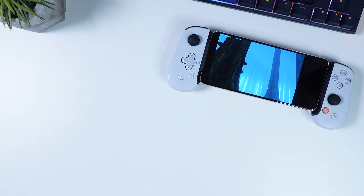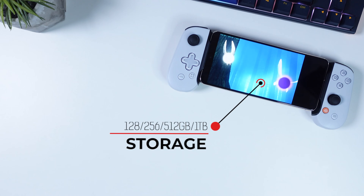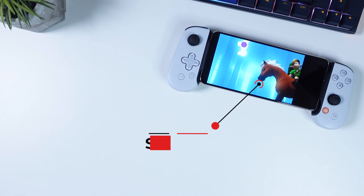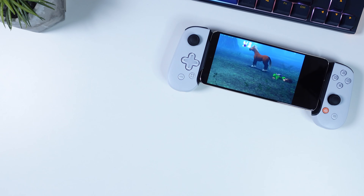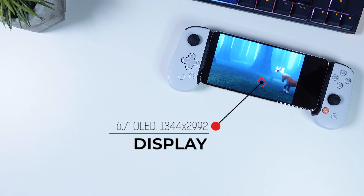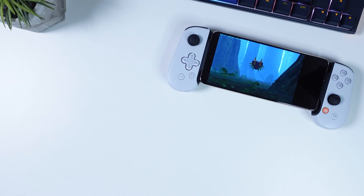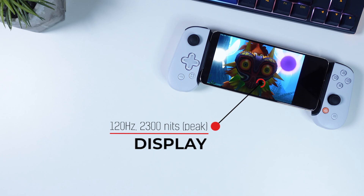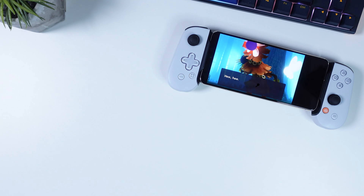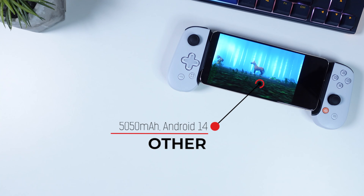The 12GB of RAM is what you get no matter how much internal storage you go for, but you can choose between 128, 256, 512, and 1TB of internal storage. There's no microSD card slot, so keep that in mind when choosing storage capacity. The display is a 6.7-inch OLED at 1344 by 2992 pixels and a 20 by 9 aspect ratio. It's also 120Hz and peaks at 2300 nits, which is much brighter than the 1500 nits on last year's model. It also has a 5050mAh battery and all the usual connectivity options you might need.